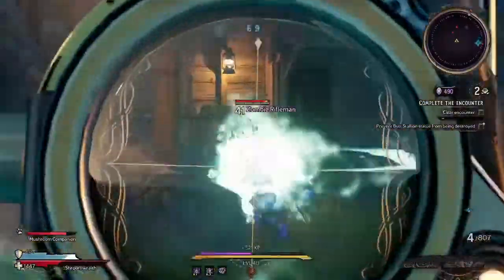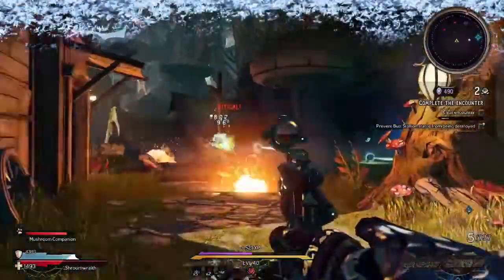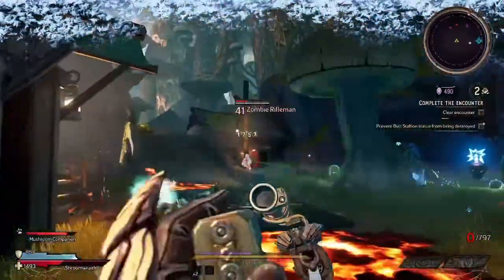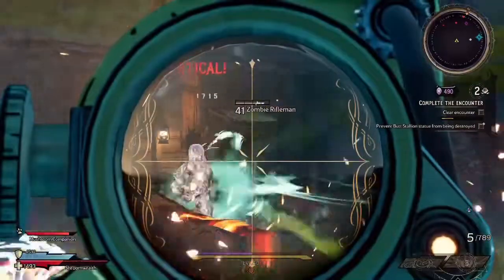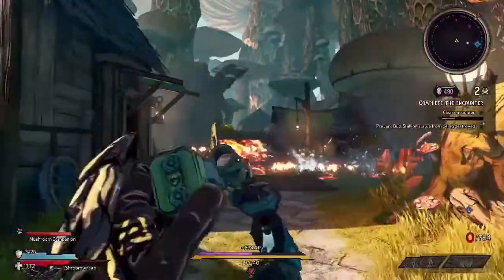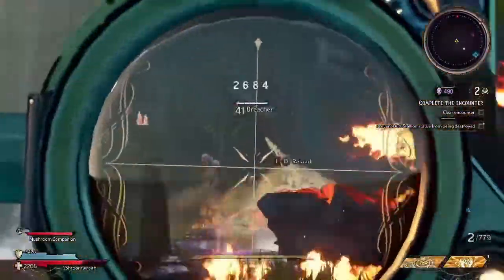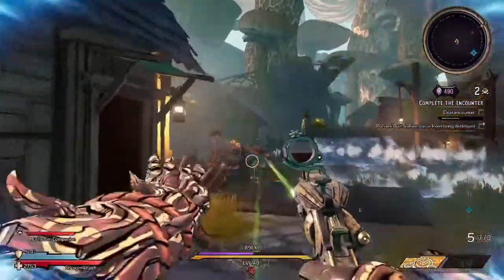You're having to reload after 4 shots. Now, while the reload is really quick at 1.3 seconds, every time you have to reload you have to stop your flow, stop your aiming, and reload — which means not only are you going to have to take the time to reload, but you're going to have to take the time to reacquire your target.